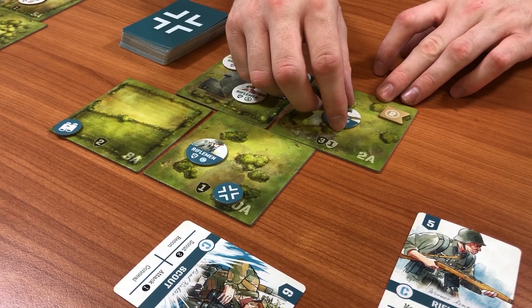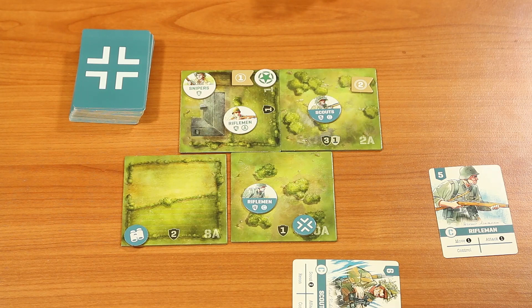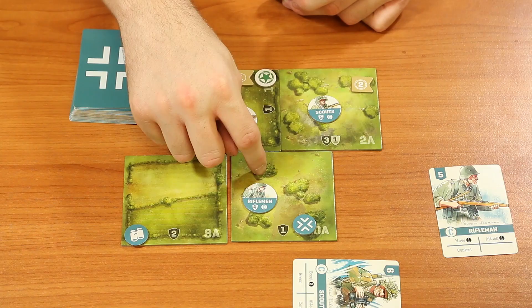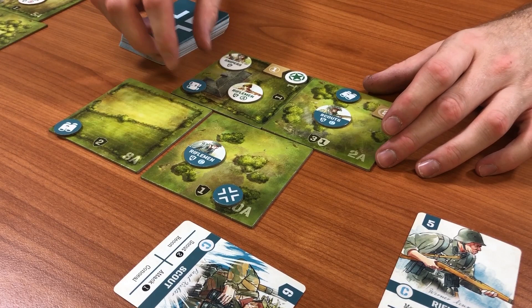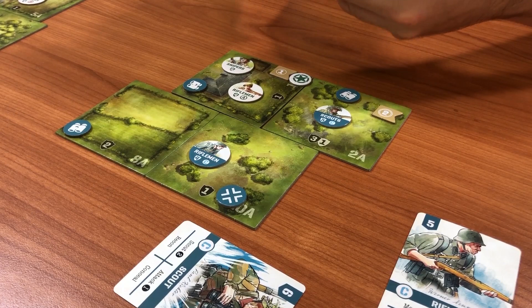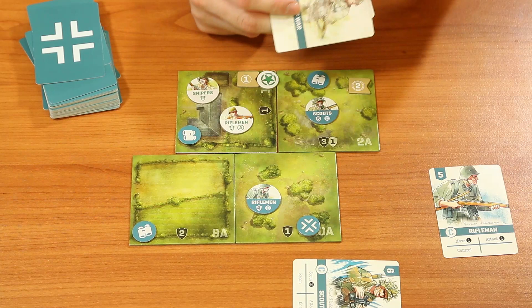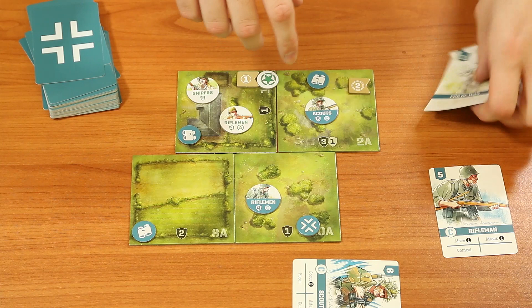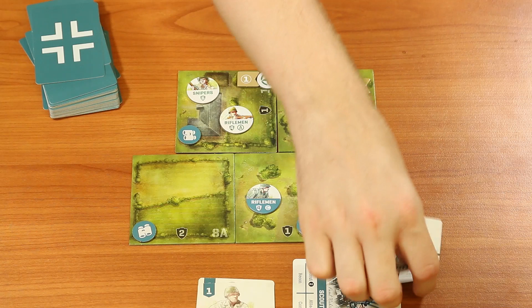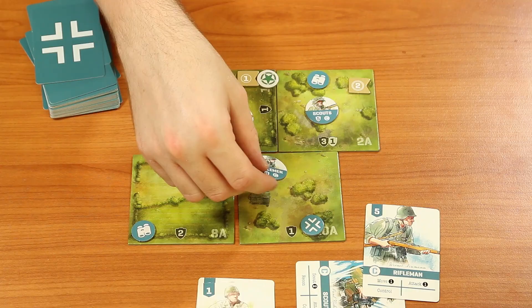After moving the scout, you place scouted location tokens on those tiles. The negative of scouting new locations is that you must look in your supply and add one fog of war card to your deck for each new location scouted. In this case, two new tiles scouted means two fog of war cards added to the deck. But now rifleman C can freely move into one or both of those scouted locations, or take other abilities.